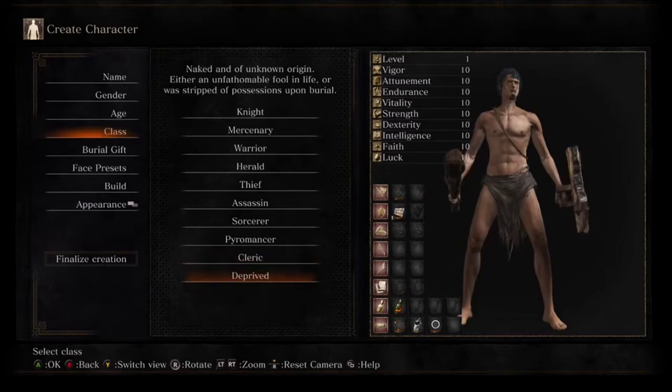The last class is the Deprived. He's completely naked except for a loincloth and comes with a club and a plank shield. Really not the best choice. The club is a decent weapon, but the lack of armor makes him very hard to use, so I would not recommend the Deprived.